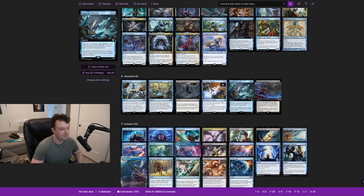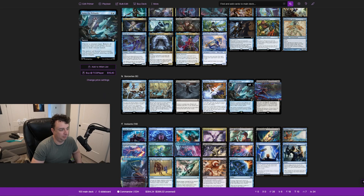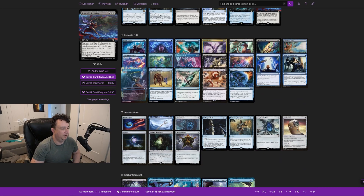Raise the Palisade lets you choose a creature type and return all creatures not of that type to their owner's hands — basically Faerie Slumber Party without creating tokens. Tegwyll's Scouring can be cast as though it had flash by tapping three untapped creatures you control with flying in addition to paying its other costs. It destroys all creatures and creates three 1/1 black fairy rogue creature tokens with flying — a board wipe where you still have some blockers. We also have a lot of instants and counterspells.